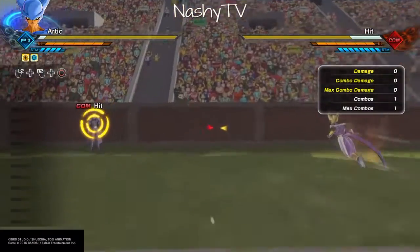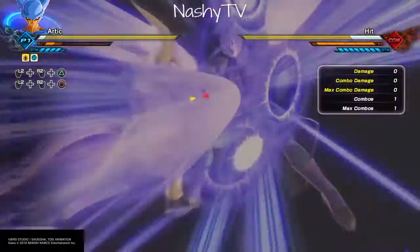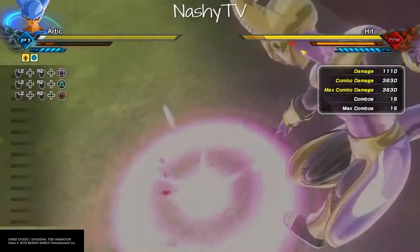It's actually quite sick, but my character is ki-based so it's not going to do a lot of damage. There you go — ultimate attack. That's how to get Hit's ultimate attack. That's all — I'll see you guys later.